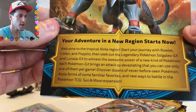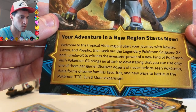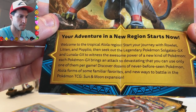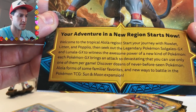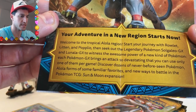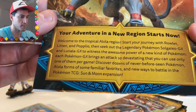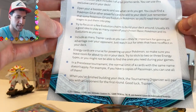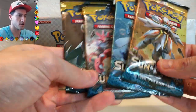Your adventure in a new region starts now. Welcome to the tropical Alola region. Start your journey with Rowlet, Litten, and Popplio. Then seek out the legendary Pokémon Solgaleo GX and Lunala GX to witness the awesome power of a new kind of Pokémon. Each Pokémon GX brings an attack so devastating that you can only use one of them per game. Discover dozens of never-before-seen Pokémon, Alolan forms of some familiar favorites, and new ways to battle in the Pokémon TCG Sun and Moon expansion. Here are the four booster packs.